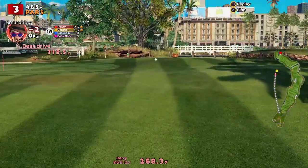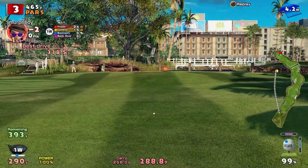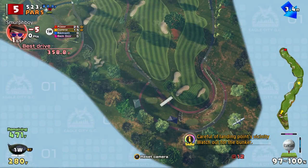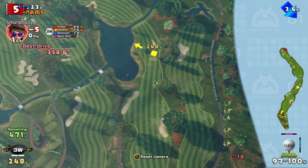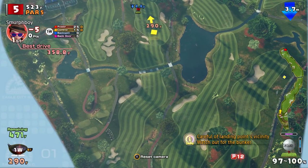Similarly, hole 5, another dogleg, you can also use this to your advantage. So again, just have a look at the next fairway and see if there's a little place you can place your shot to cut the corner off. It'll reduce your distance, and reduced distance means you can use a shorter club, which means better accuracy, which means better scores. My advice on both of those doglegs is use it.